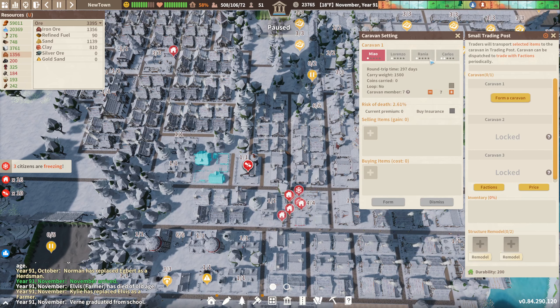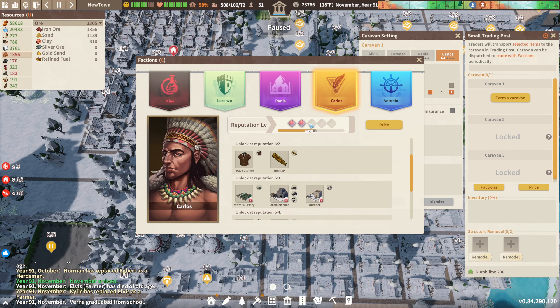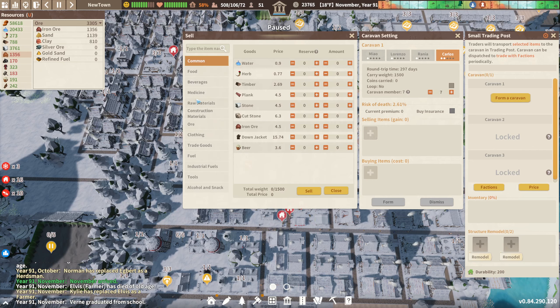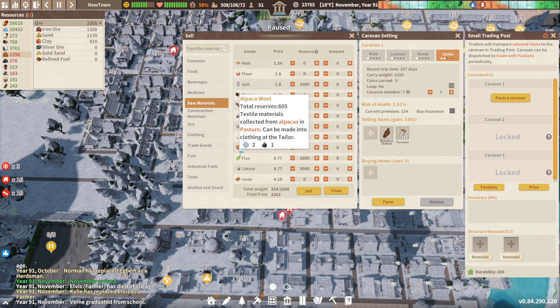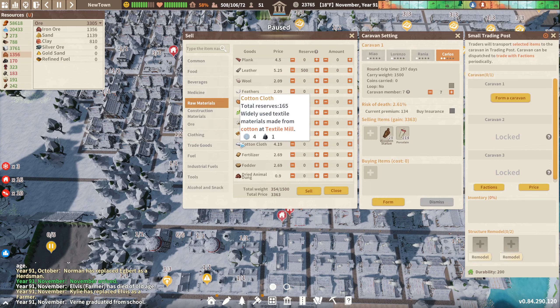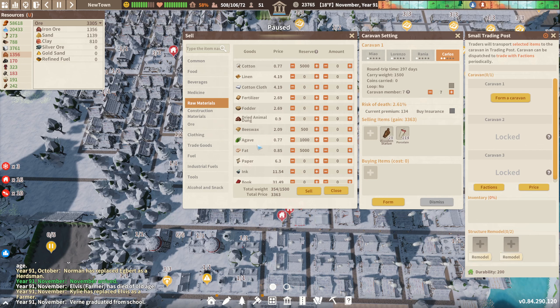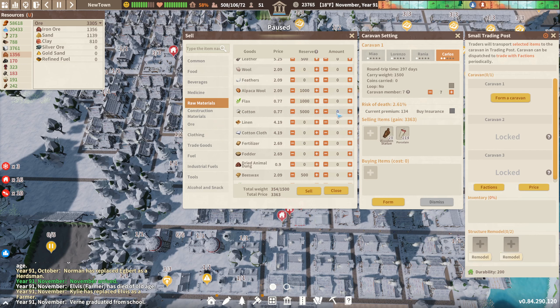Let's form another caravan. We are still working with Carlos here. I think Carlos is the one that lets us do seed trading. I want to get to reputation four if possible, so let's sell some items. We're going to start here — 28 to 14. Raw materials: we have plenty of cotton, but fat is worth more. It's about the same, and we are running lower on fat now, so let's go ahead and sell this.